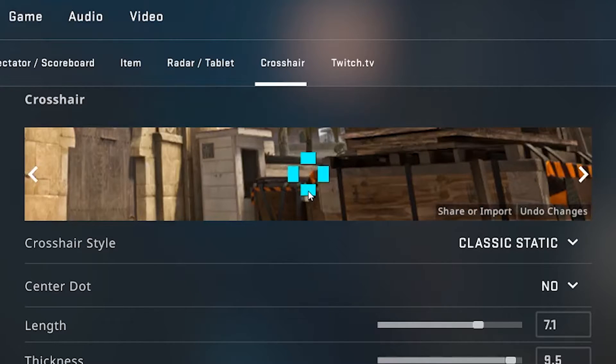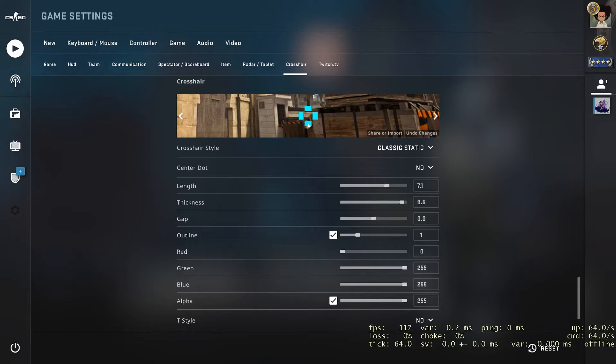They're kind of zoomed in, so it's kind of hard to see, but you can just see if it blends into the wall and if it works as a good crosshair or not. So yeah, that's pretty much how you change your crosshair in CSGO in 2020.